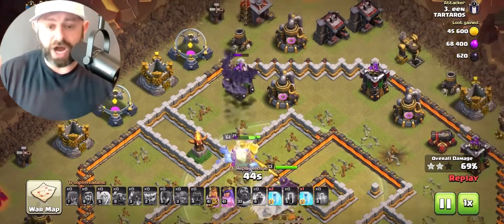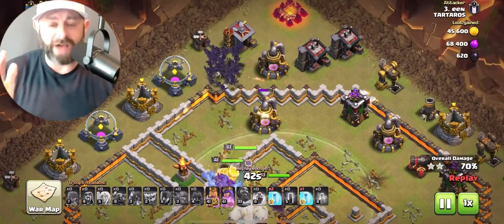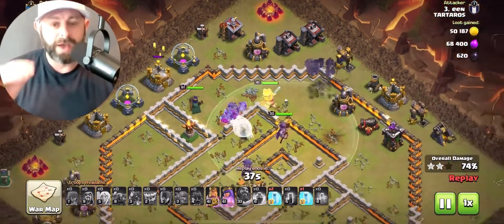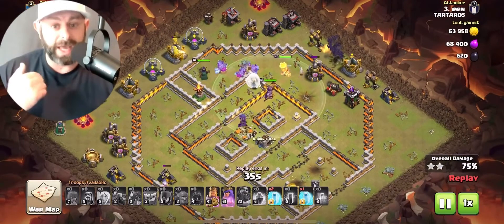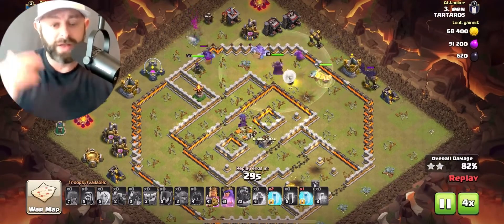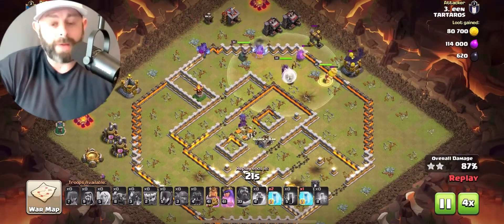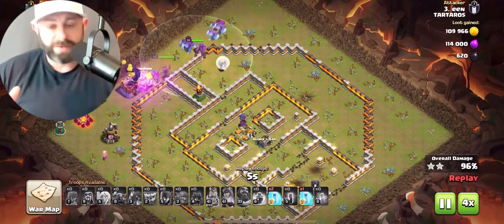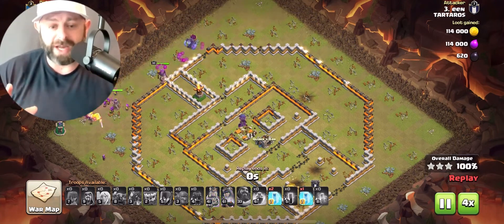Super effective strategy — I've never seen it before. I've seen P.E.K.K.A. Bow Bat before, but this was an interesting twist on P.E.K.K.A. Bow Bat, something that maybe you want to use, something I'm probably going to use. He probably could have swagged his bats, but still was able to 3-star me, was able to get everything down. Super nice attack.